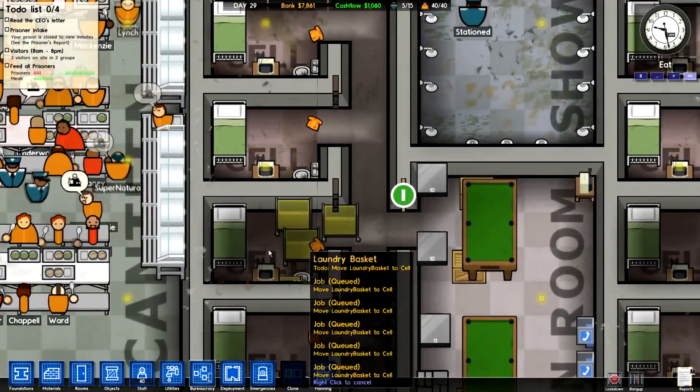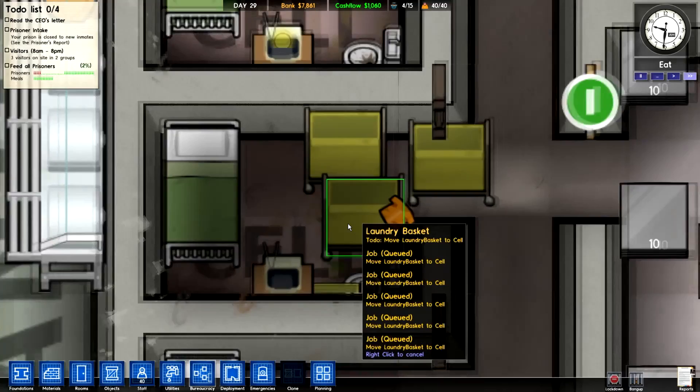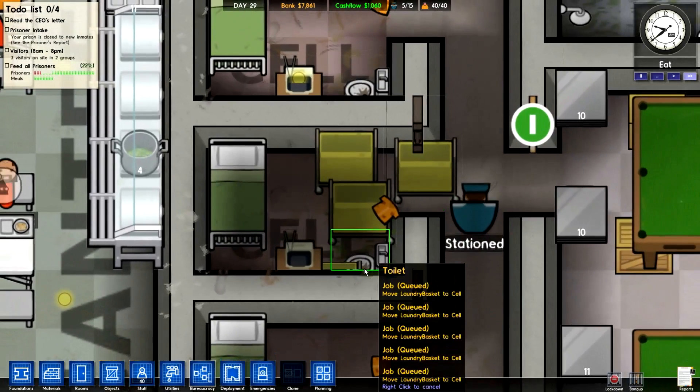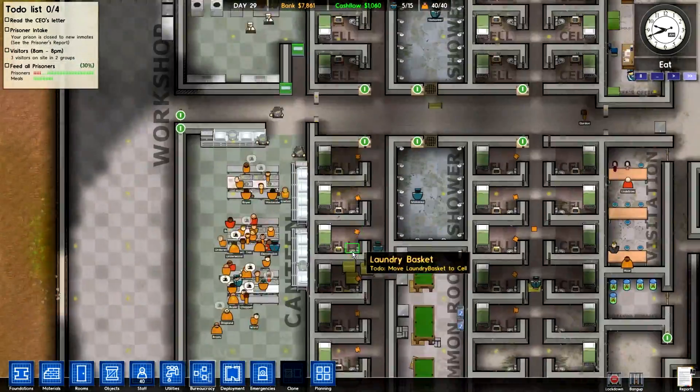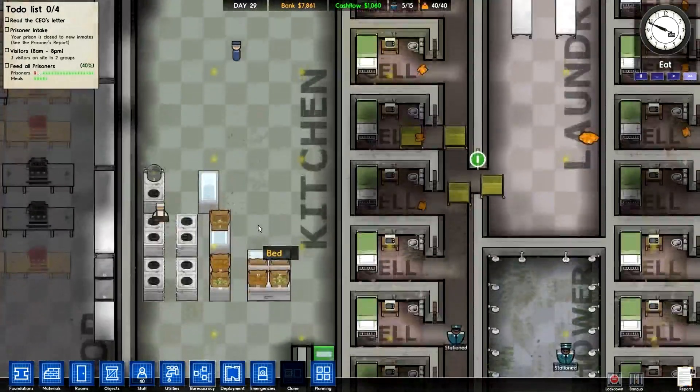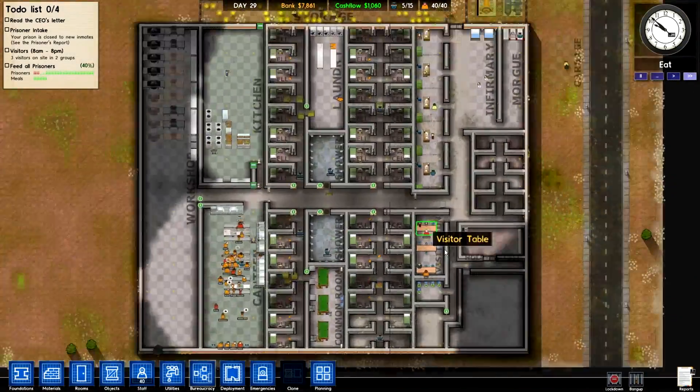Why does this guy have so many carts? What are all these carts doing here? The laundry basket — he has like one, two, three, four of them right there, a couple of them in the wall, and a bunch more up here. I don't know what's going on. I don't know what's happening.